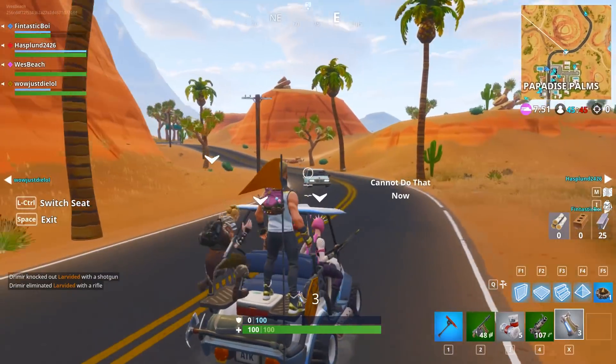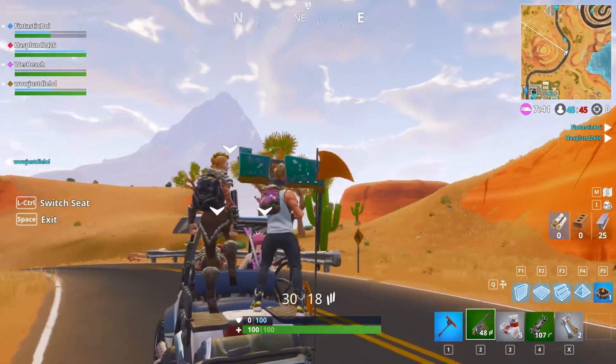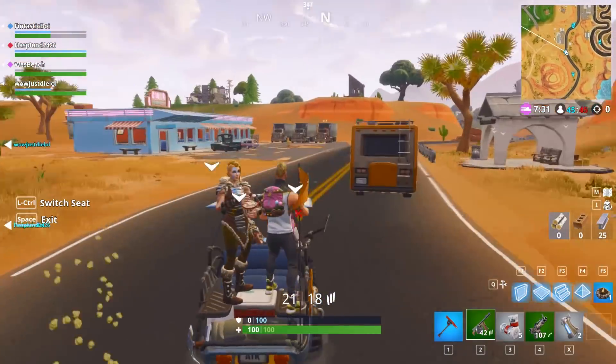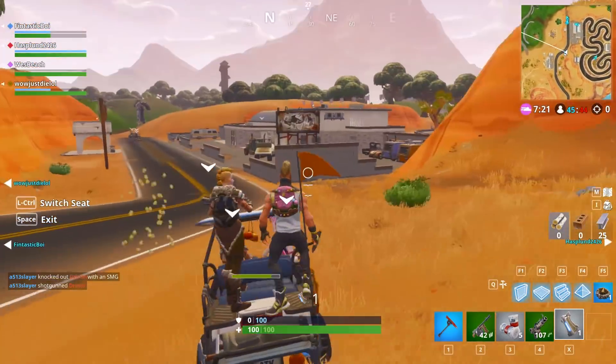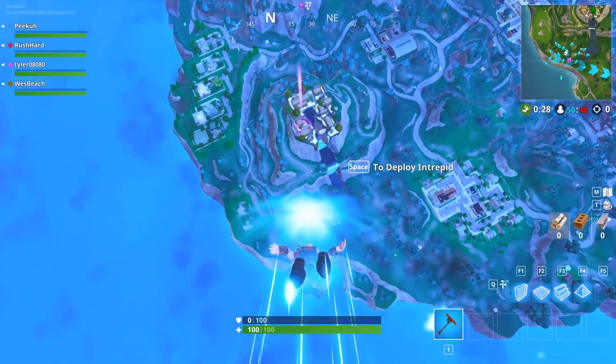When you follow along the road, you see speed limit signs, highway signs, pit stops, rest stops, a diner, and so much more. Epic may have erased a big chunk of the map to add this location, but it was well worth it. Just southeast of Snobby Shores, we have the Viking Village.